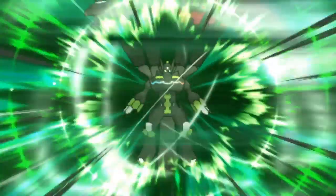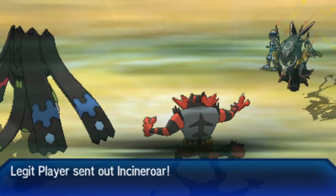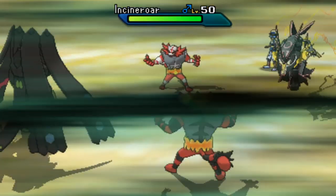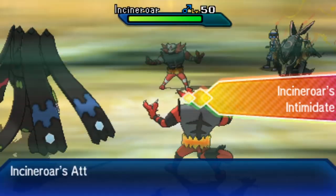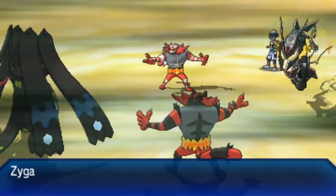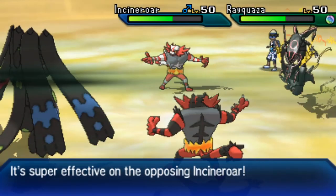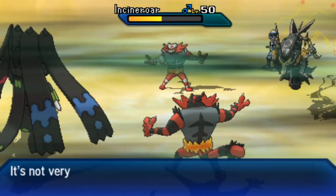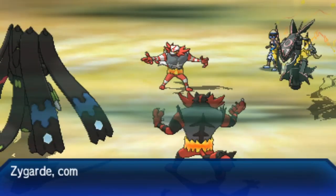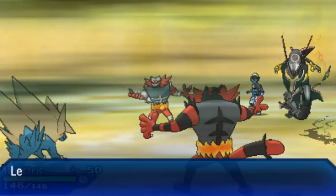Zygarde's Power Construct activates at low HP, getting a lot of its health back — it slows down a little but becomes much harder to deal with. Hectic is doing everything he can while Stew needs to start getting more damage out. The tables have turned a bit from Game 1. Incineroar comes in for Hectic, getting minus one on Zygarde. Thousand Arrows hits both Pokémon, but Stew opts for Flare Blitz instead of U-turn — possibly a mistake, as a U-turn would keep Rayquaza's Intimidate in check.